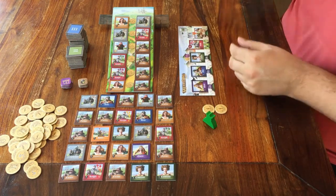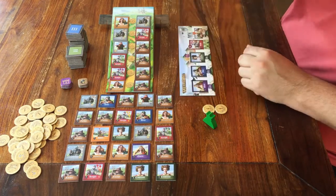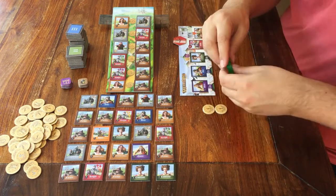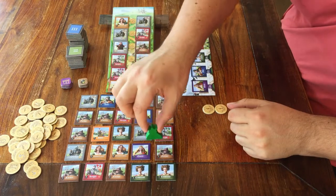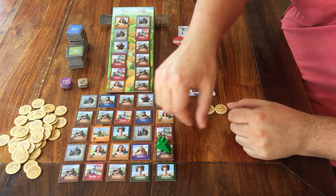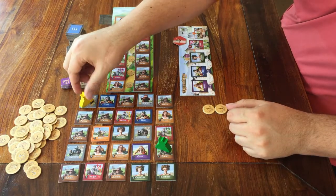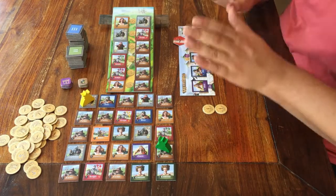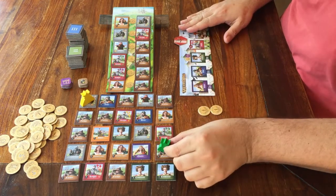Pick a first player. For now that'll be me, so I get this first player marker that'll stay with me for the whole game. Plus, I get to be the first person to place my figure on one of the tiles on the table. Then going clockwise around the table, every other player is going to place their figure on a tile. We're ready to start the game. If you'd like to know how that goes, follow me to the tutorial.